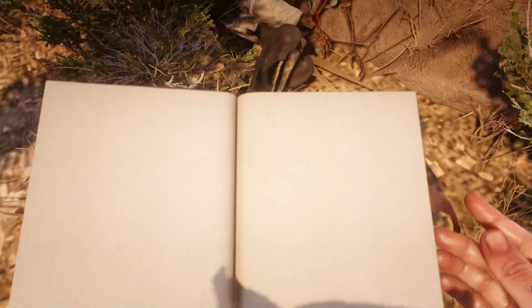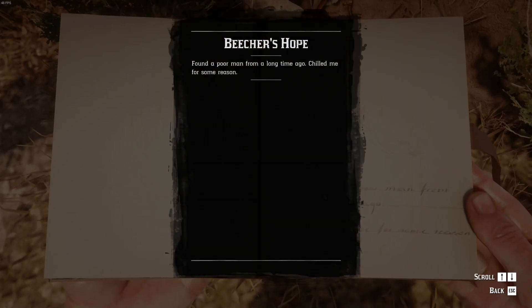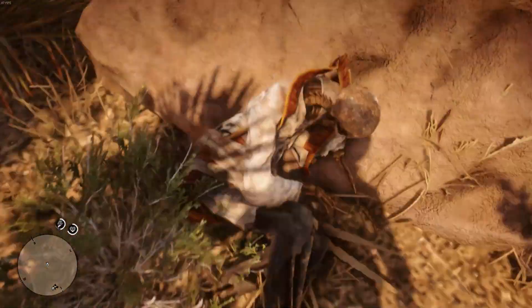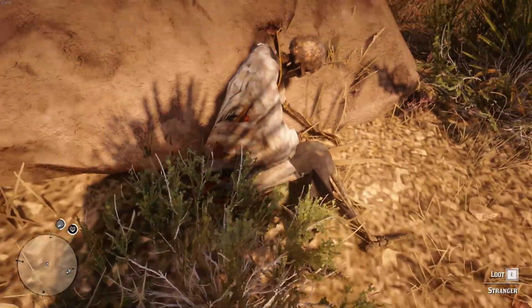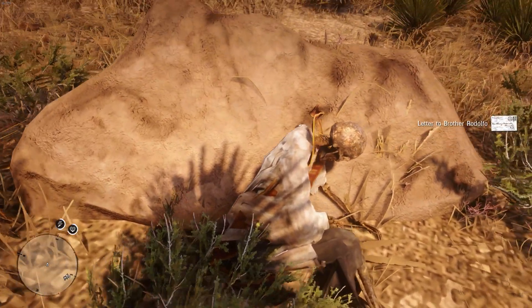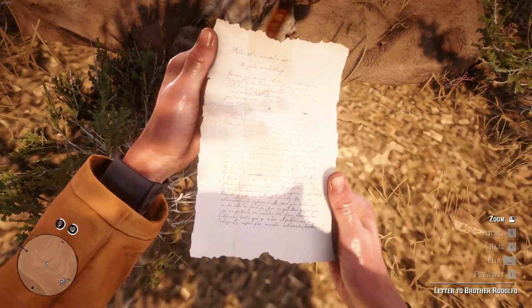If you examine him, you get to learn it's the Jesuit Missionary. John writes in his book, 'found a poor man from a long time ago. Chilled me for some reason.' Anyway, judging by a letter that you can find on him, the skeleton is over a century old. The letter reads — and I quote, strap in, this is a long one.